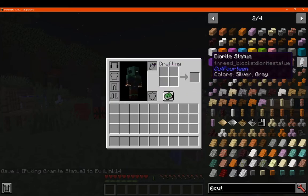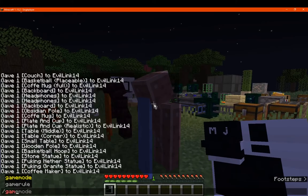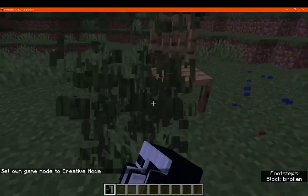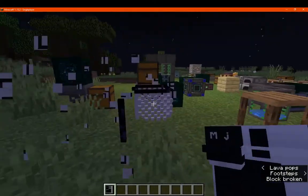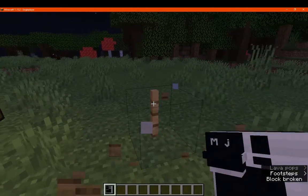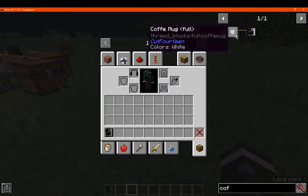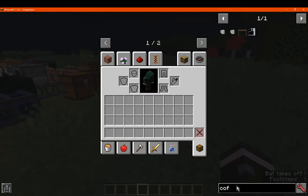There are puking and standing-still statue variants. We have the coffee maker — I'm probably going to need to go into creative to break some of these since there are many of them, probably quite performance-intensive. We have the coffee machine; we'll see if you can actually fill up the empty coffee cup with it — which you can't, so it's just a display element.